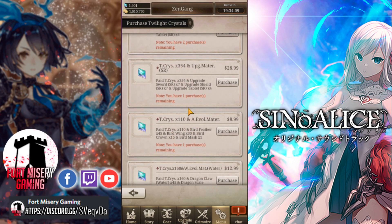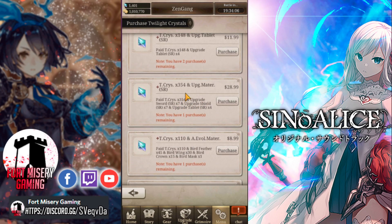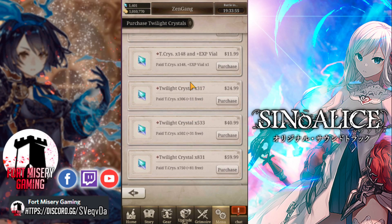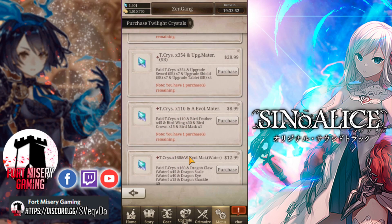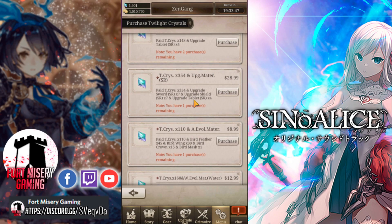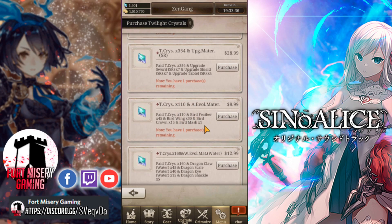This is where things get kind of nutty. You get 354 crystals and 774 — so you get seven swords, seven shields, four upgrade tablets. But what does $28.99 get you? For $24.99 you get 317 crystals, and this one gives you 354, so comparable. So if you were really digging and you just want to yank a multi, this is probably your best value across the board. The evolution materials for your gear — there's not enough of it to really worry about, so I wouldn't. That one's kind of mediocre at best.